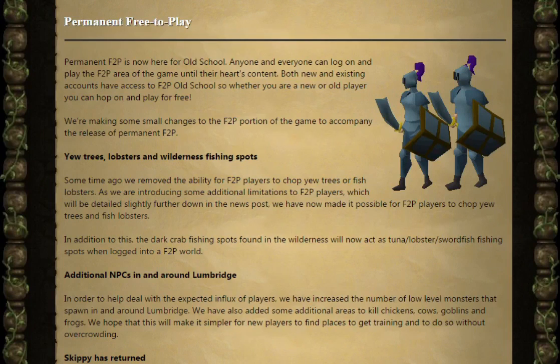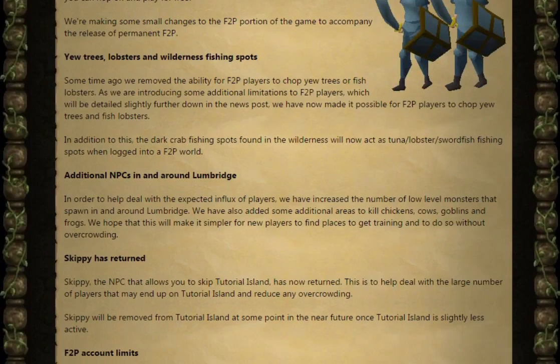They're making some small changes to the Free-to-Play portion of the game. Starting with yews, lobsters and wilderness fishing spots — some time ago they removed the ability for free-to-play players to chop yew trees or fish lobsters. As they're introducing additional limitations to free-to-play players, they've now made it possible for free-to-play players to chop yew trees and fish lobsters. In addition, the dark crab fishing spots in the wilderness will now act as tuna, lobster and swordfish fishing spots when logged into Free-to-Play worlds.